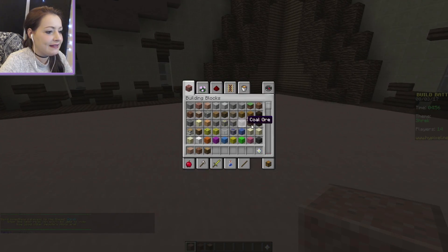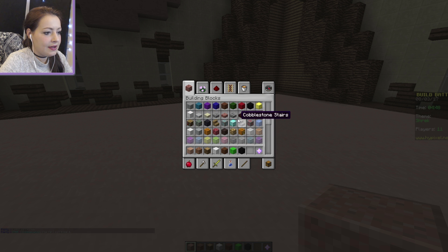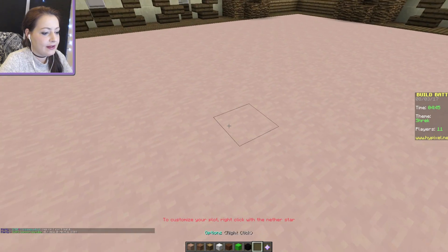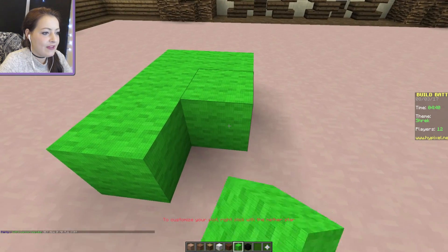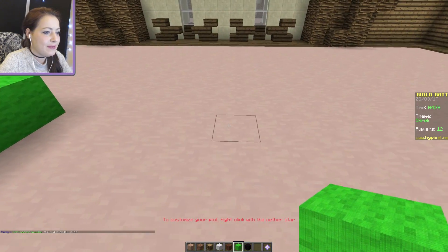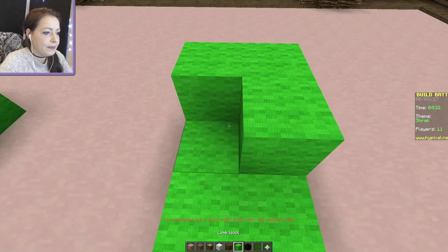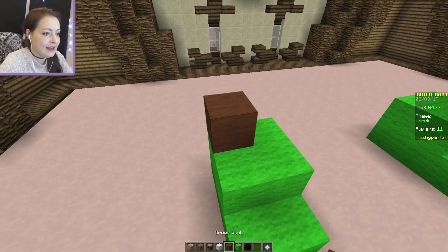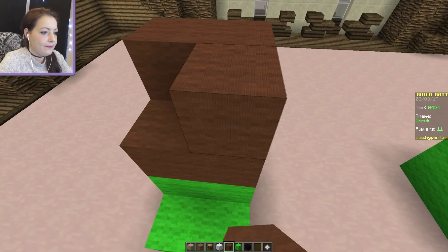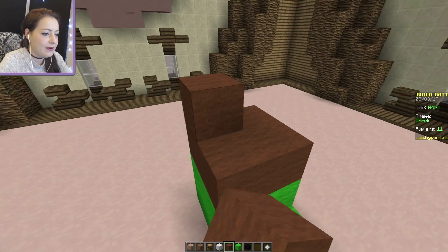Okay, so we need brown for the trousers. Bright green. He's got big teeth. We'll do gaps in his teeth. I think that's all we need for now. So we'll do really big feet. They're gonna be kind of like, not really the right shape I guess but that's fine. I feel like his trousers would kind of be... Right, here we go. I kind of want it like as if he's crouched but I don't think I'm gonna be able to do that very well.